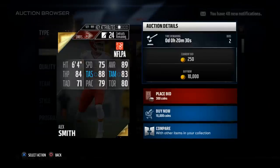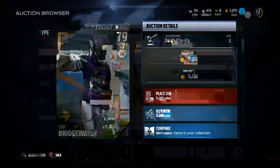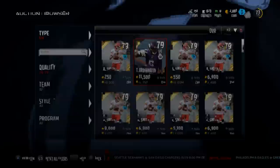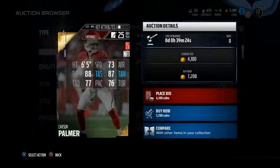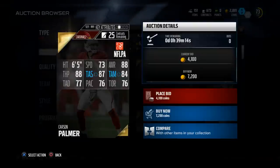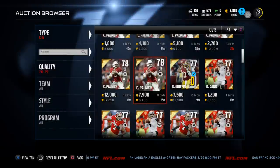Compare him to Alex Smith: Alex Smith has terrible deep accuracy, five points lower in that category, a little more short throw accuracy but not quite as much. Teddy Bridgewater is a guy you're going to spend 12,000 coins on, and my guy is a little bit better — same deep accuracy, a little more speed, a little more throw power, so in my opinion just a better overall player. Carson Palmer here has worse deep accuracy, less throw power, and less speed than Grayson.